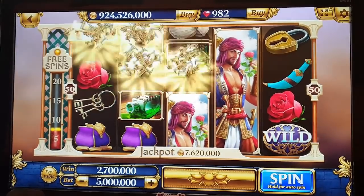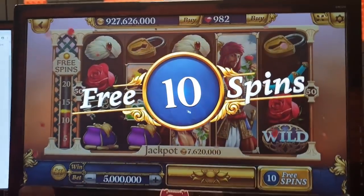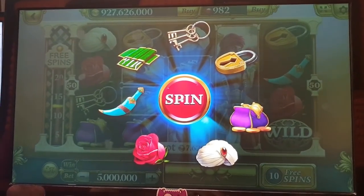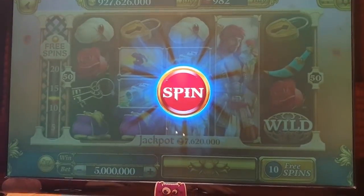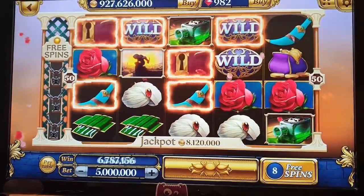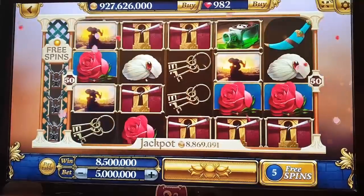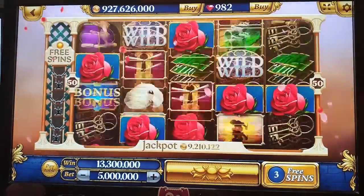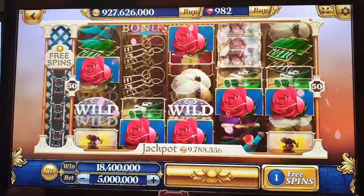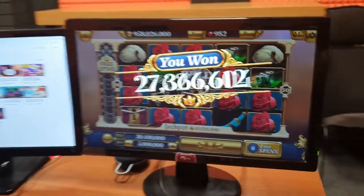10 free spins! Come on, can we get 15? No — 10 free spins, that's nice. Here we reveal the special symbol. That symbol will stay locked on the set of reels till the end of the free spins, so roses will get locked. Already three roses locked — we need more roses. Yes, one more rose! Another rose — give us more. Plus a free spin! Oh, that's a great win — 30 million! That's great, guys!